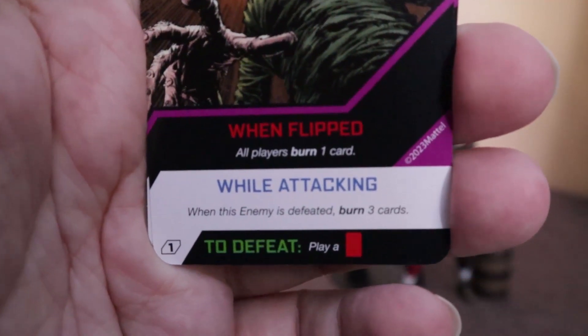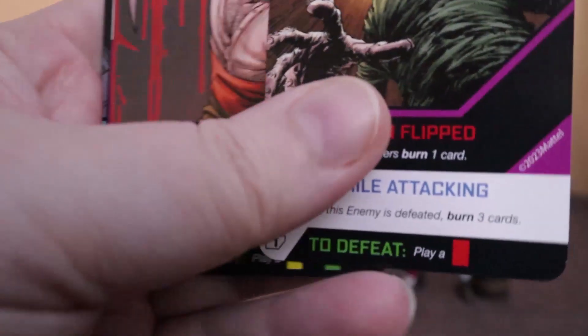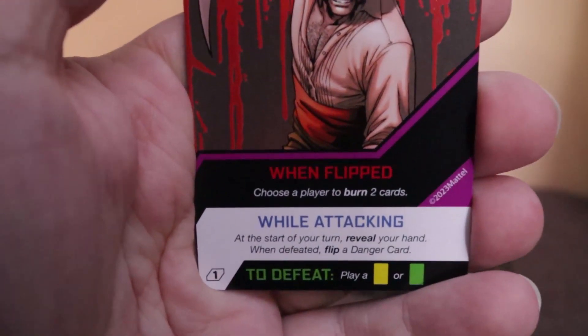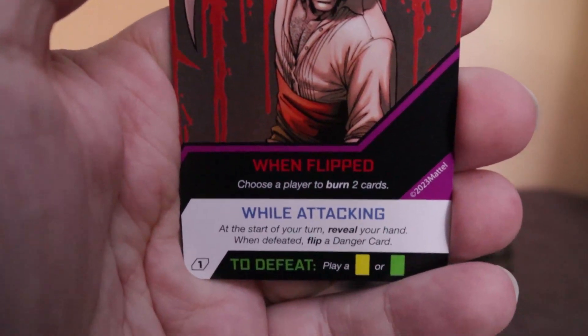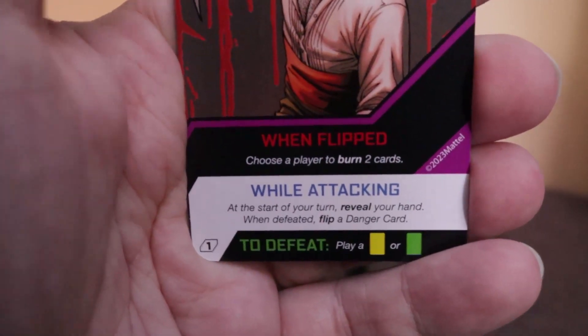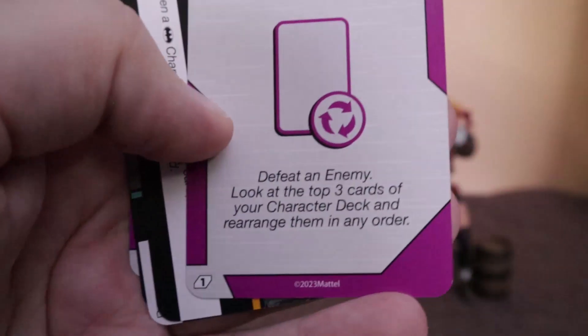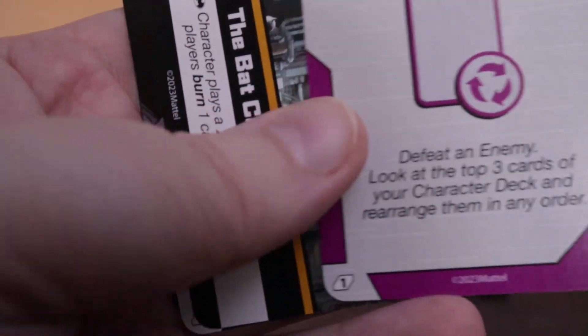Scarecrow: when flipped, all players burn one card. While attacking, when this enemy is defeated, burn three cards. Next, Ra's al Ghul: when flipped, choose a player to burn two cards. While attacking, at the start of your turn review your hand. When defeated, flip a danger card. To defeat: yellow or green. Then event: fizzle. Defeat enemy — look at three cards of your character deck and rearrange them in any order.